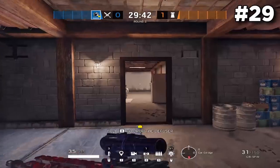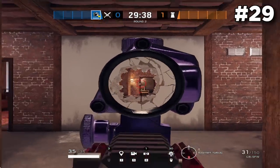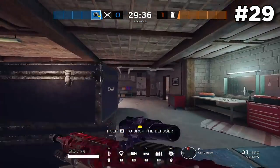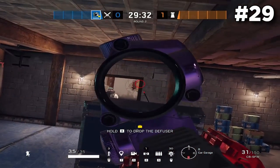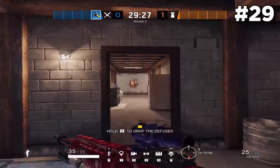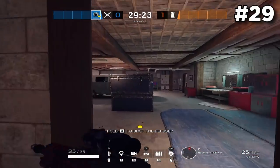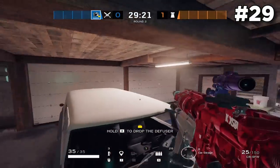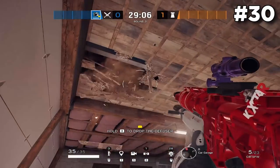When attacking the Basin objective, it's pretty common to open up the north wall inside of Wine Cellar because you can use this as a super long angle to clear anybody rotating from connector into Wine Cellar — you can always do this from deep inside Big Garage. If you open the wall big enough and vault up onto the car, you can get an elevated angle on anybody rotating inside of Wine Cellar, as an off angle to catch them off guard.